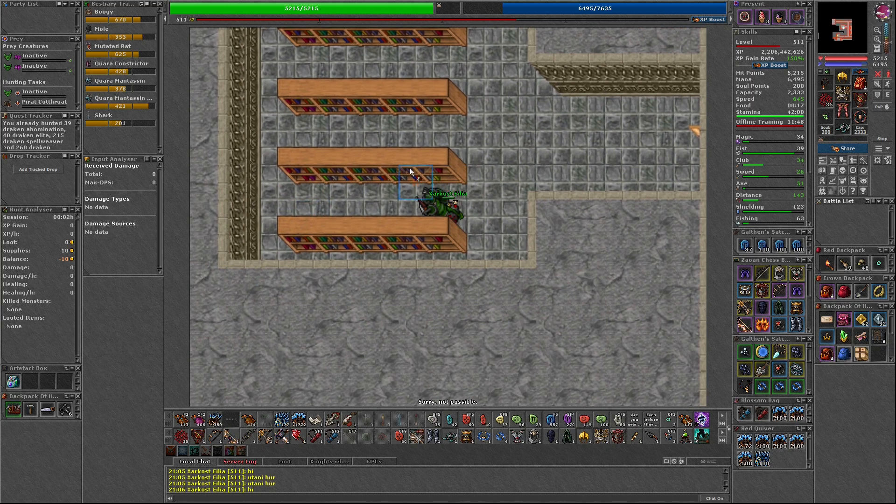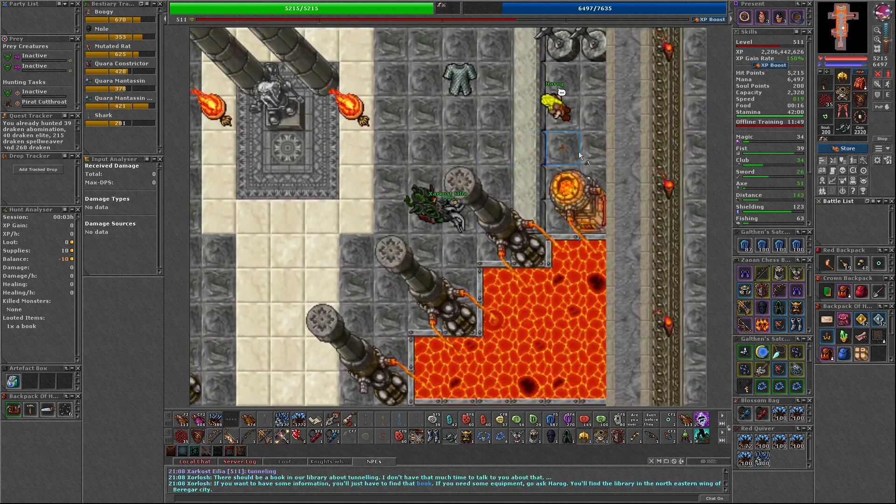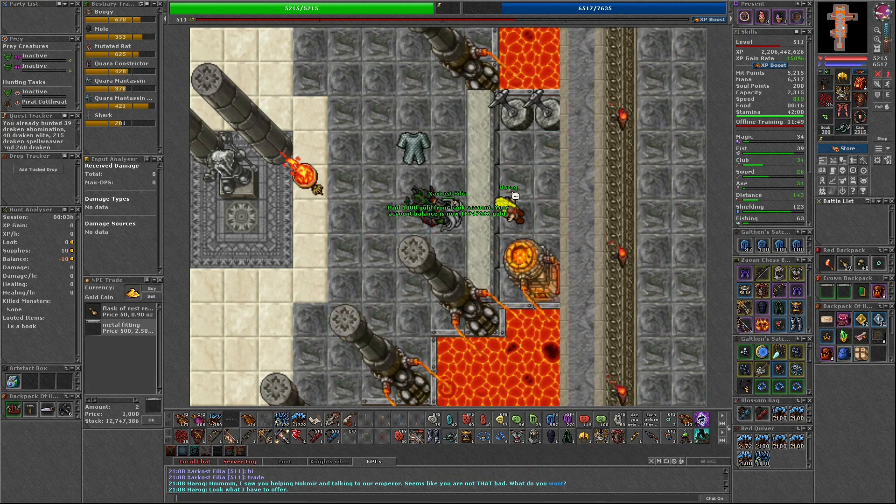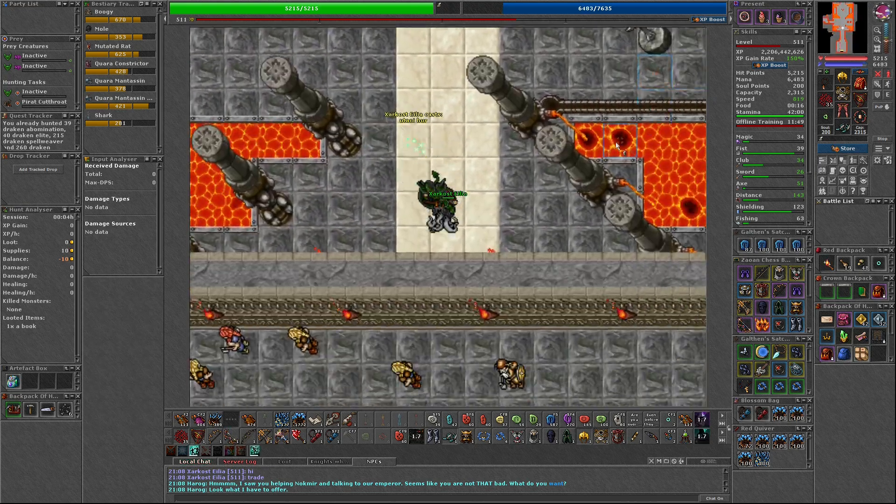In this room, you can obtain the book using the last shelf in the second row from the bottom. After receiving this book, you should buy the two metal fittings from Herog in the middle of the main halls. Then head to the South where you'll find several minecarts. Use the minecart farthest to the South that will take you to the deeper mines.